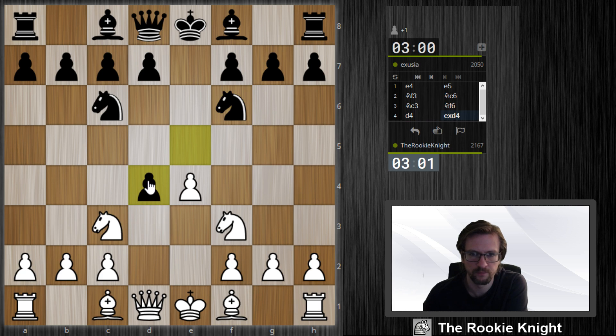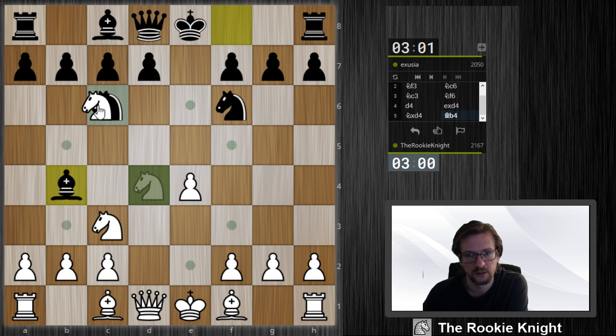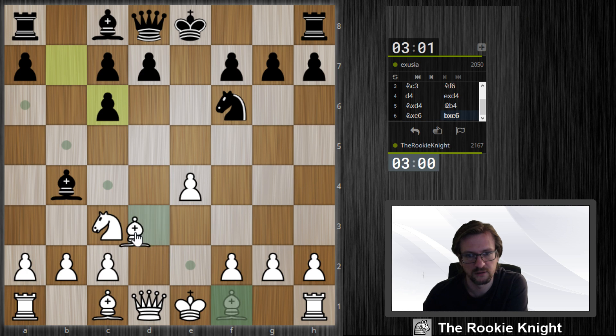Here we go. He's playing very quickly so he knows it. Maybe Bishop b4 — yeah, so we take on c6, Bishop d3.